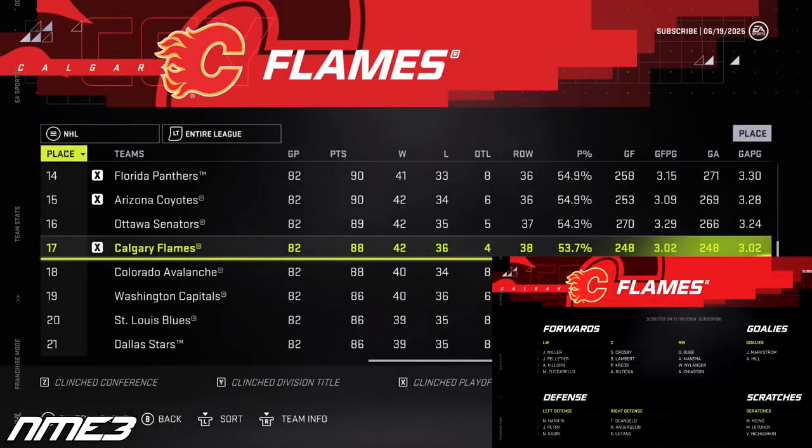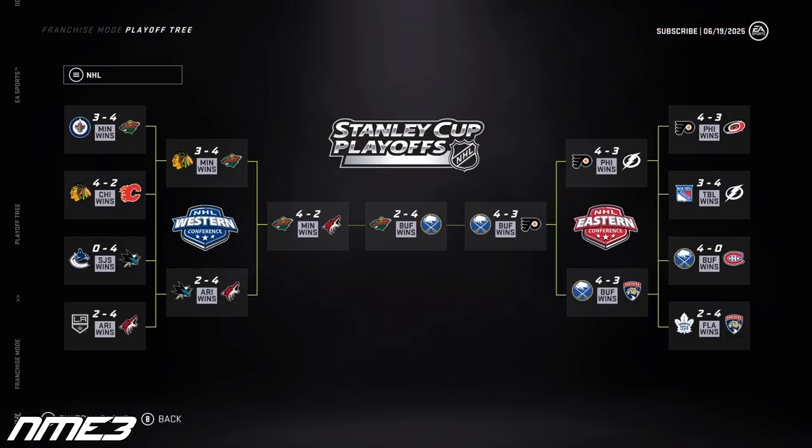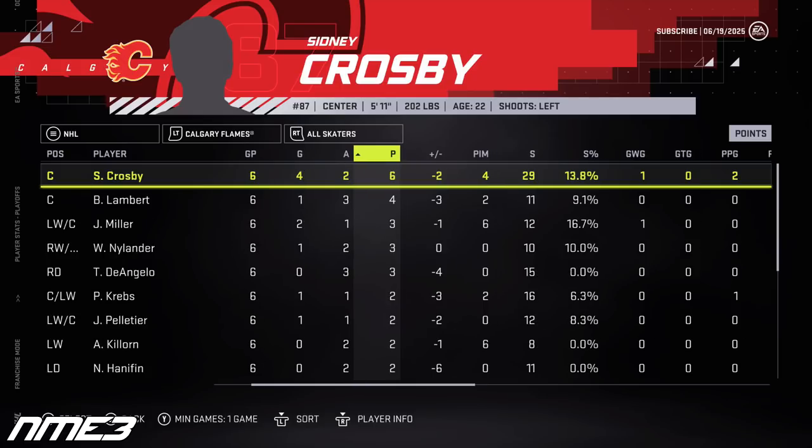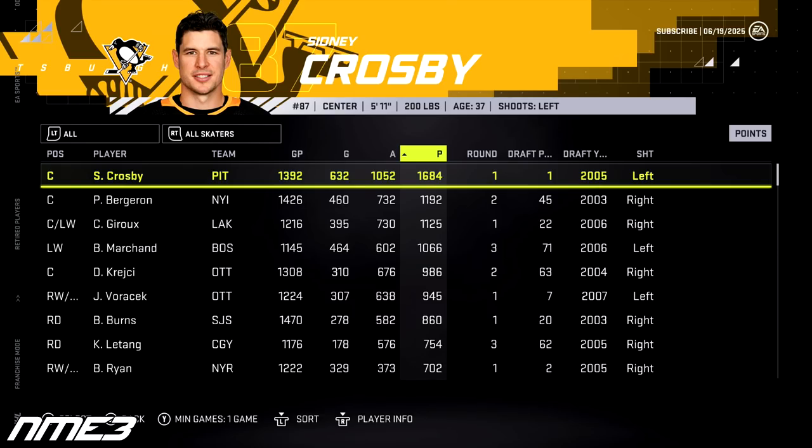Finally in year 4, the Calgary Flames make the playoffs after finishing 17th in the league. They met the Blackhawks in the first round and fell to them in 6 games. Crosby played in 77 regular season games scoring 46 goals and 40 assists for 86 points, and in the playoffs had 4 goals and 2 assists in 6 games. Crosby jumps up to 96 overall. Also this season, the real Sidney Crosby retires, finishing his career with 632 goals and 1052 assists for 1684 career points.